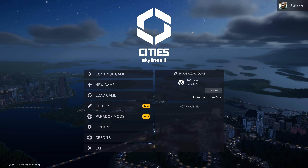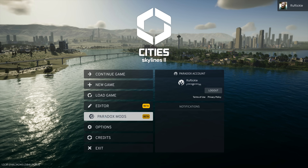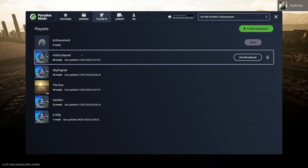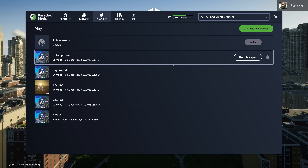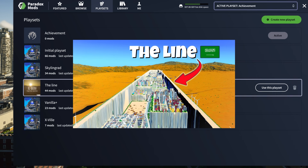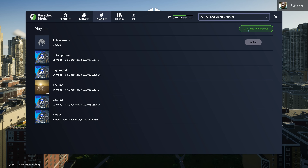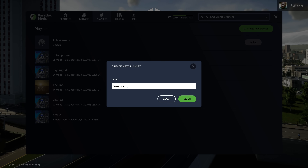To access Paradox Mods, there is a button conveniently located on the menu right here. Opening this will allow you to browse all mods, ranging from basic quality of life mods through to total overhaul mods or even custom maps. Paradox Mods also allows you to create and switch between playsets — essentially groups of mods you've put together. For example, when I built the Line Mega Projects, it required a bunch of specific mods just for that playthrough, so I created its own playset. For this save, I'm probably going to make my own playset and call it Overexplained.